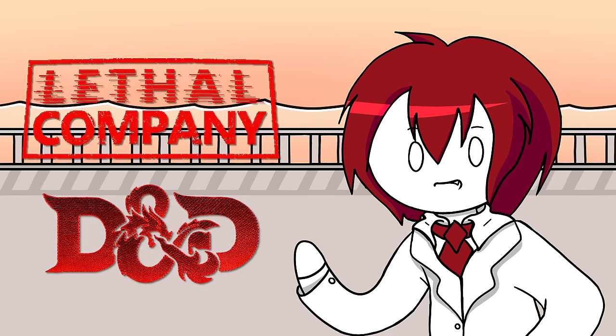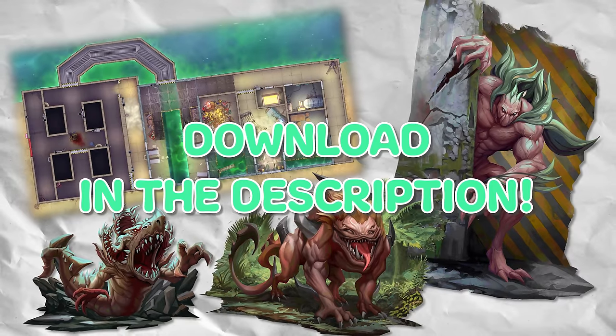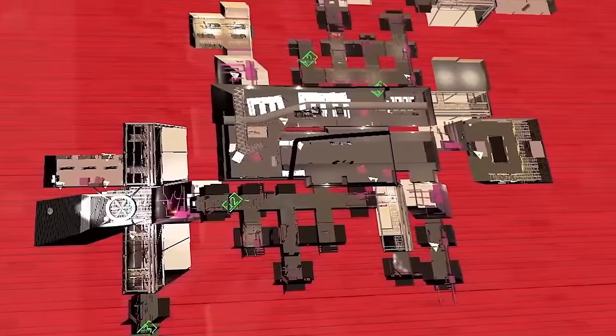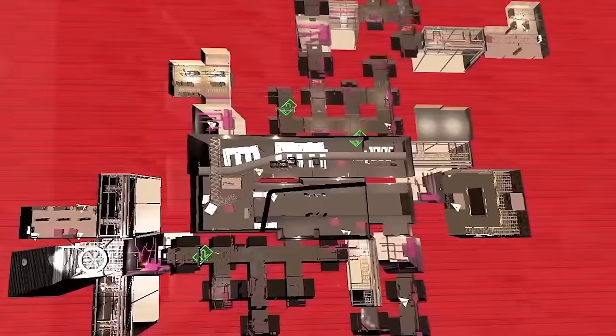If you want the short version: Lethal Company is a D&D one-shot now. You can grab the whole game completely free, first link down below. The rest of this video is going to go into its design and how to run it, so stick around if you're the designated DM of your group or have no intention to ever play it.